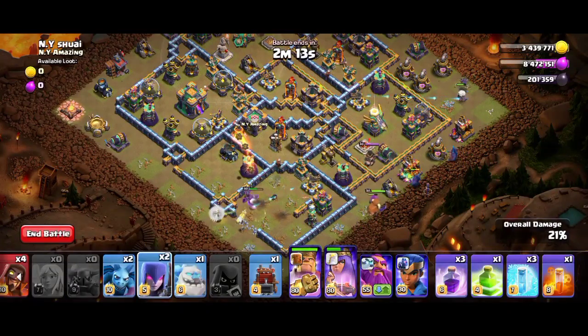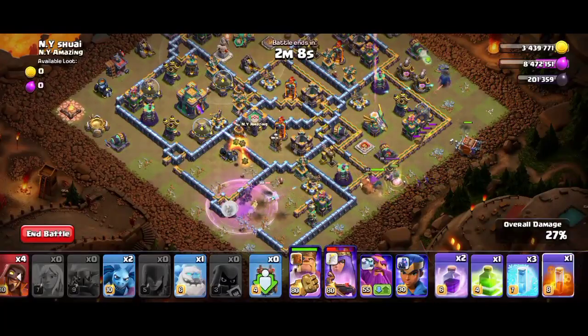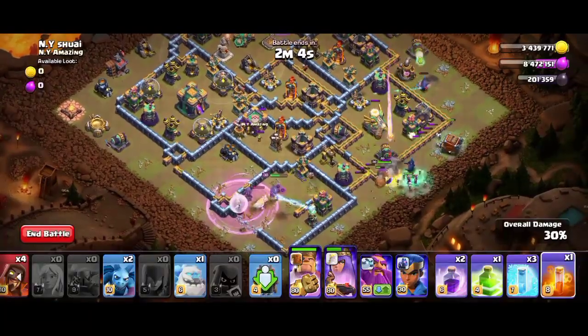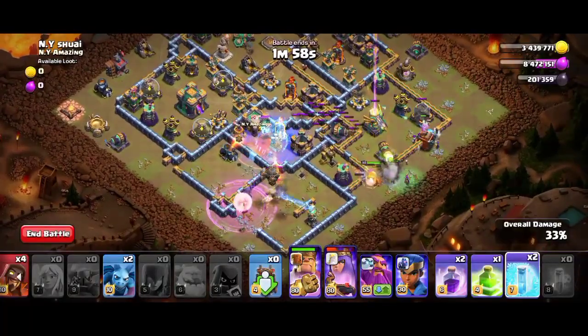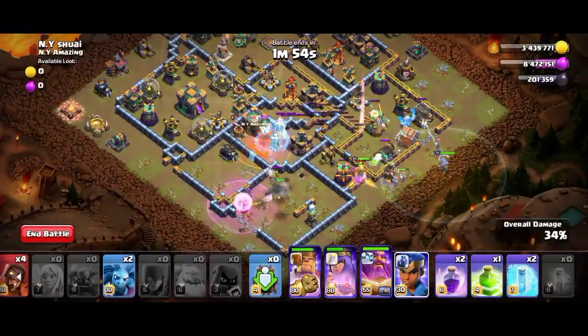Deploy the remaining two Pekkas and take out the outside buildings. Use the witches, the remaining Pekka, and the Log Launcher. Use Rage on the Queen — the Log Launcher should be targeting the Eagle Artillery. Use the Ice Golem, apply the Poison Spell on the super minions, and freeze them.